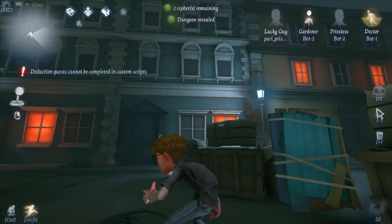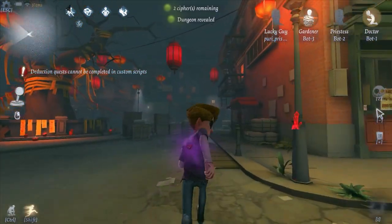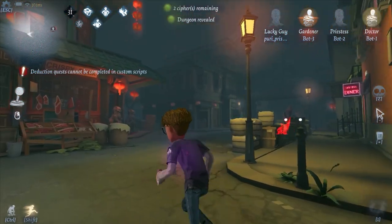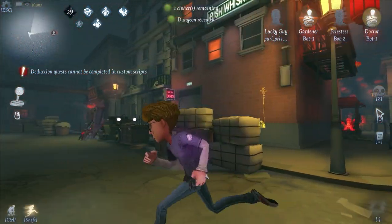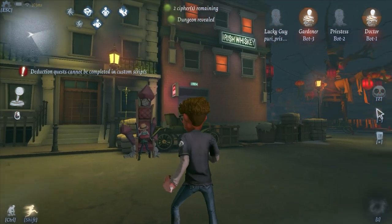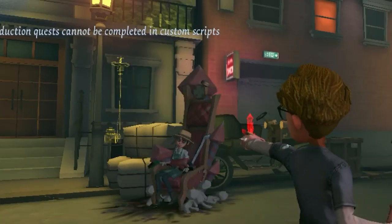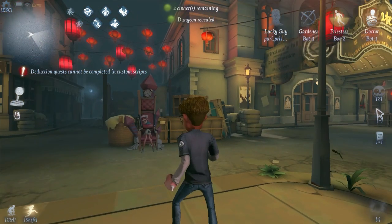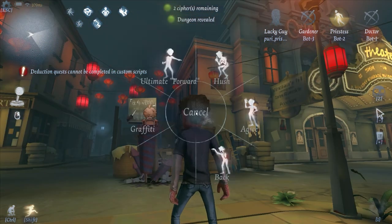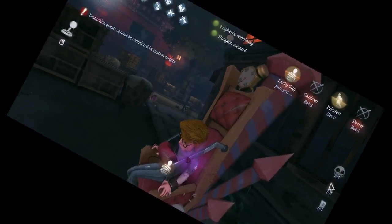Tip 4: Don't rescue other survivors. This might sound a little controversial, but in this cold, indifferent world, it's hunt or be hunted. And if your fellow survivors were dumb enough to get chaired, then that's not your problem. Just look at them from a safe distance, spam your emotes and watch as they slowly get blasted off the face of the earth. That way, you won't get yourself hurt desperately trying to rescue them and they get to enjoy a ride of a lifetime. It's a win-win. It's not like this game is all about teamwork, right?